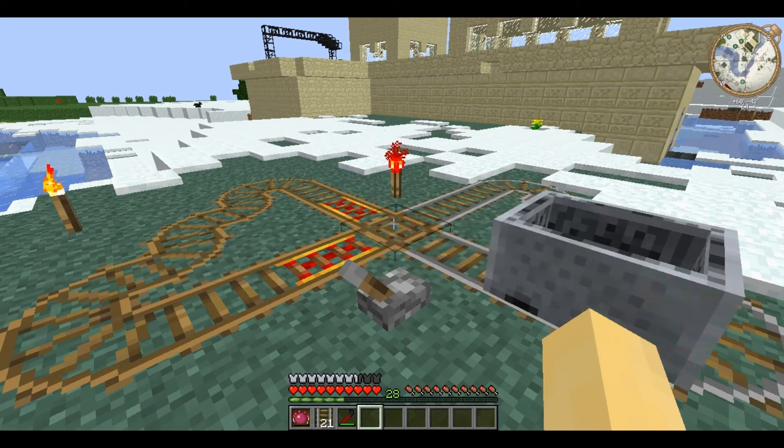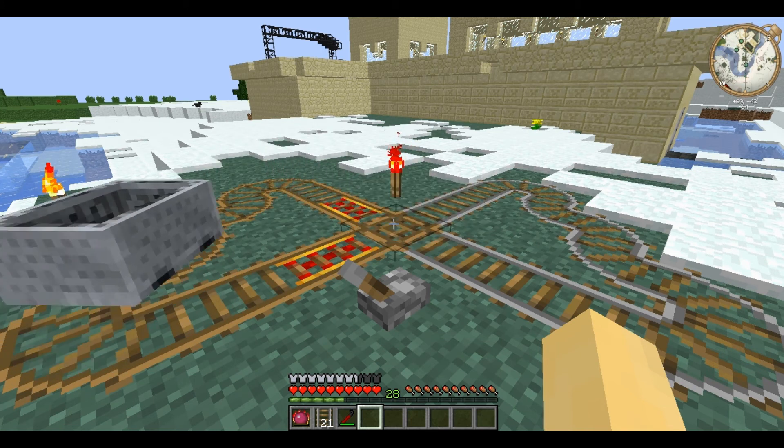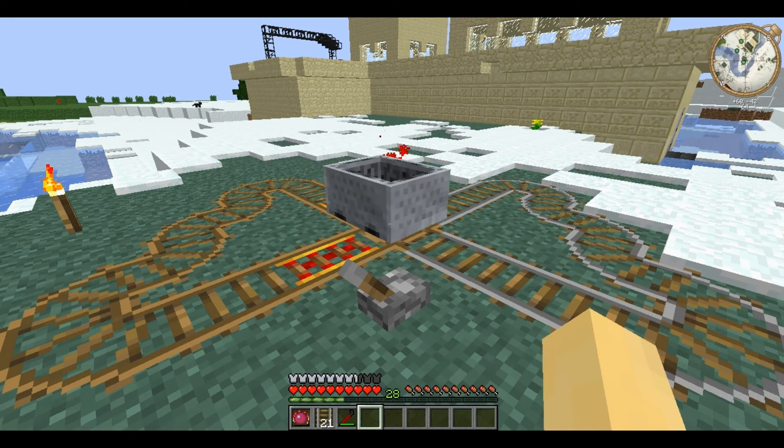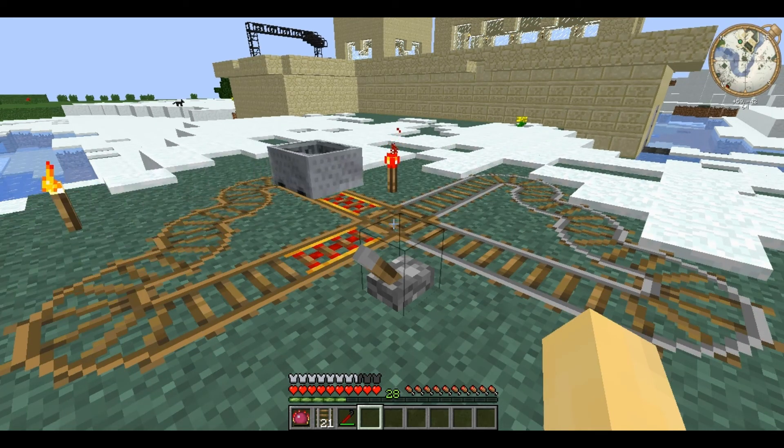Tracks, as they are simply known, are to all extents and purposes vanilla rails. However, their recipe conforms with Railcraft. As you can see here, they function exactly the same as wooden track.